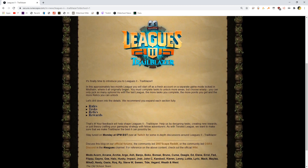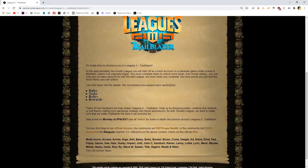It's finally time to introduce you to Leagues 2: Trailblazer. In this approximately two-month league, you will start off as a fresh account on a separate game mode locked in Misthalin, where it all originally began. You must complete tasks to unlock more areas, but choose wisely — you can only pick so many options. That's kind of interesting. I guess in this one, you choose to unlock areas. You do tasks and then you unlock more areas. That's kind of neat.